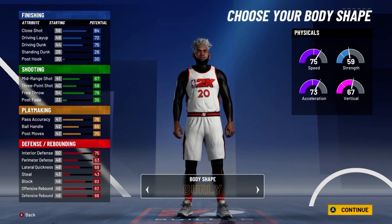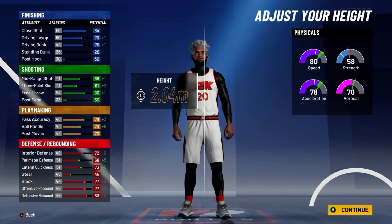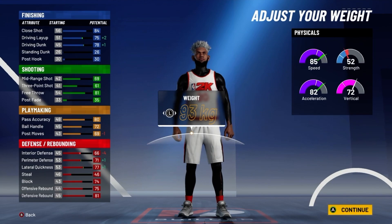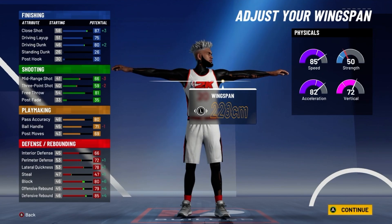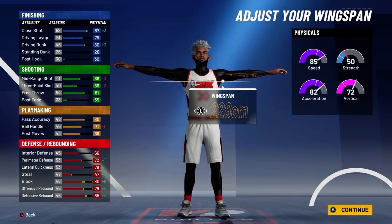For body shape, go with Built. You want to go down to 2.03 height — you get 82 speed and basically a plus on all your stats. For weight, put it down to 93 kilograms. To change the metric system, go to Features, then Settings, then go to Units of Measurement and change it to metric. At 99 with Jim Rat, you'll have 93 speed with 90 acceleration and an 80 vert.